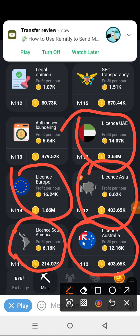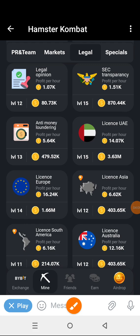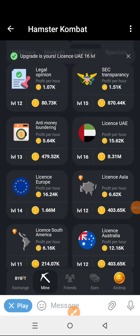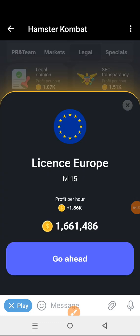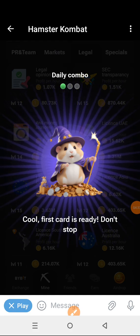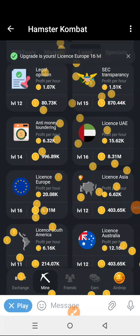Let's do all of that together right now. First, take the UAE license — I've already taken it, you can still take it again but the coin has been increased a lot, so hold on. We're going to take Anti-Money — it was five — and we're going to take License Europe. Luckily it's one of the combo cards, but I'm not focused on the combo today. Take License Europe again — three million — but you need something reasonable.